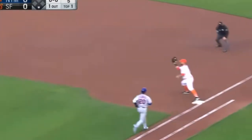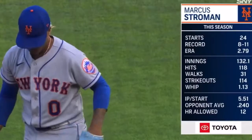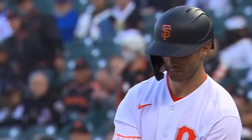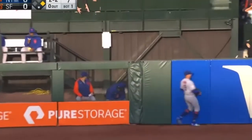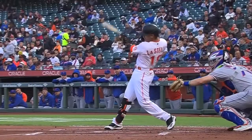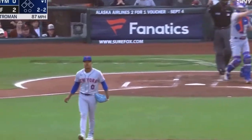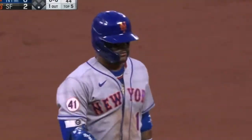On the mound for the Giants today will be Sammy Long — he is 1-1 with a 5.72 ERA and 31 strikeouts in the majors, and he's a rookie. Tyler Miguel has a 1-2 record, 3.21 ERA, and 60 strikeouts, so they have comparable numbers except for the ERAs. The Giants need to put up a ton of offense because Sammy Long does struggle with the long ball and his curveball command, but other than that he can be very dominant. Offense is going to be key — whichever offense shows up wins the game.